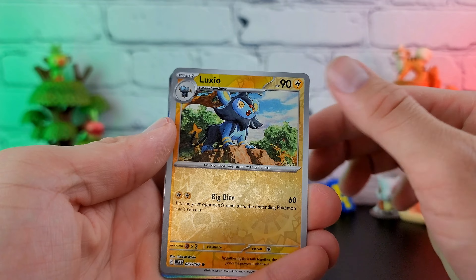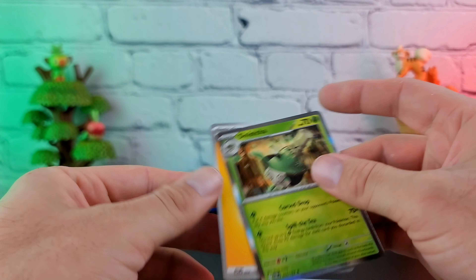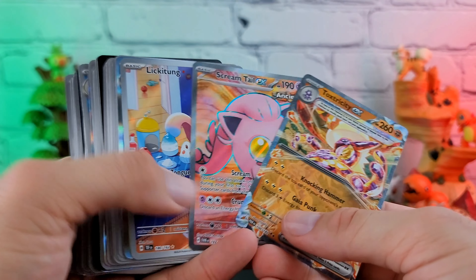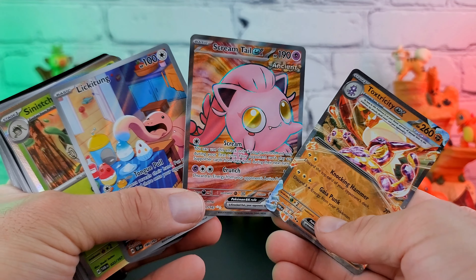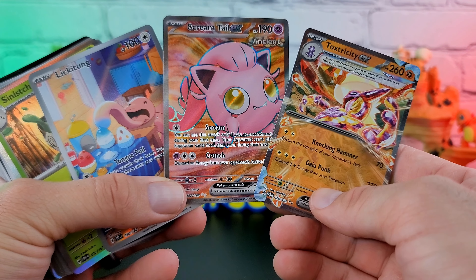Perrin, Drifblim, Cormorant, Luxio. This is the final pack. We have the Manaphy, Dori, and the Sinistcha. Not too bad. We did get three hits — three out of six is pretty good odds. Statistically we did good, right? Three out of six is pretty nice. And honestly I think that's a pretty nice looking lineup — all three of them together.